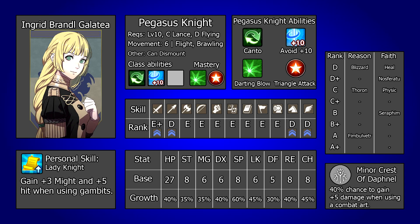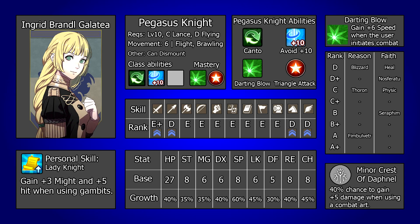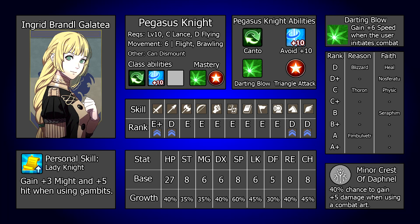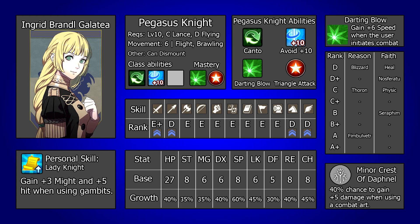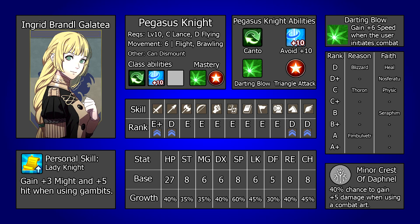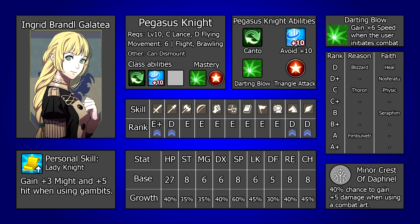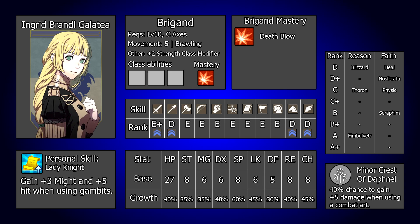When you have mastered Pegasus Knight you gain access to Darting Blow, an ability that boosts Ingrid's speed by 6 when she initiates combat. This is a massive boost to her doubling potential. The reason I would recommend picking this up first is that this is around the time when a lot of enemies will be weighing themselves down with heavy steel weaponry that they really don't have the strength to support, and by maximising Ingrid's speed here, she can double and terrorise a lot of the opposition forces. Even if you plan to pivot into an enemy phase build, this boosts Ingrid's immediate contribution so heavily that you really don't want to miss out on it.